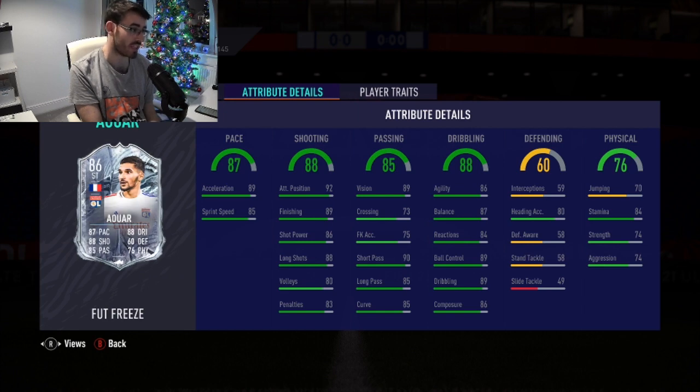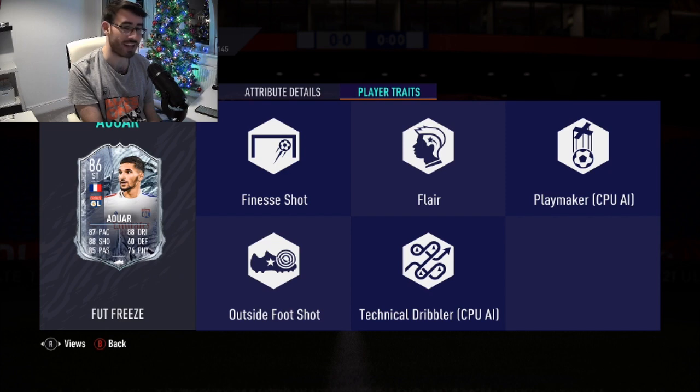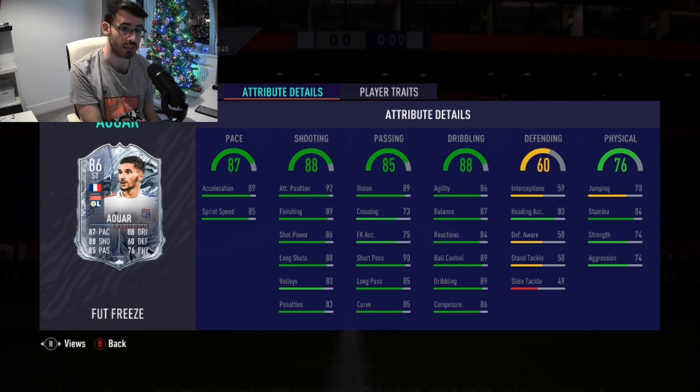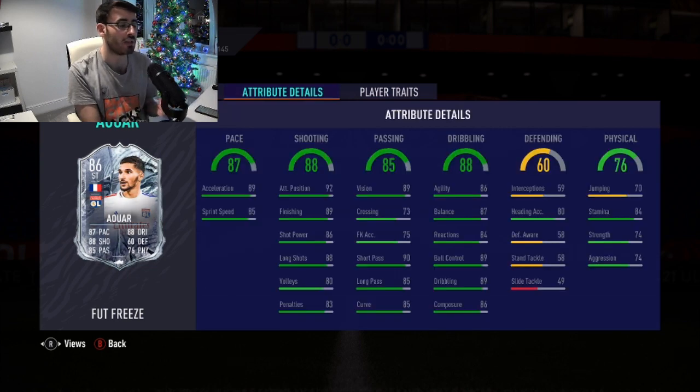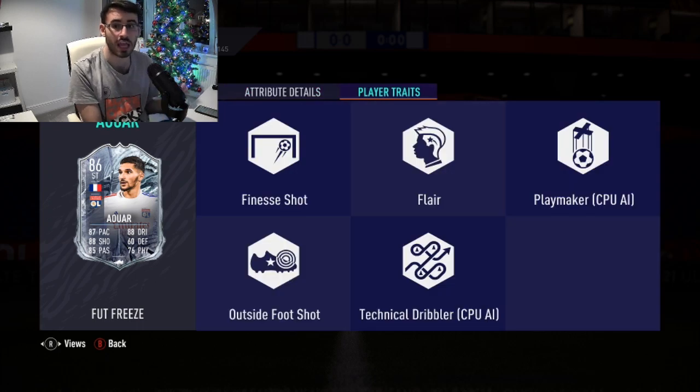His dribbling is incredible. His physicality stats are not great for a striker, though they're not too bad for a CAM. His stamina is fine. Flair, finesse shot, and outside foot shot as traits — that is fantastic. This SBC is really, really good. I'm a big fan of it, and it goes for a fair price. Even if this card is slightly over 100,000 coins, I think he's worth that amount because I think this card will play very, very well in-game. There are no faults to that card. Some people would argue he's a little bit too small — 5'9 for a striker might be slightly too small for some people, but 5'9 as a CAM is absolutely perfect. 74 in both strength and aggression might not be the best for a striker, not the worst, but certainly not the best. But as a CAM, that strength is actually not too bad. This card would be very good as a striker, but even better as a CAM. Look at his player traits — it's all absolutely insane.